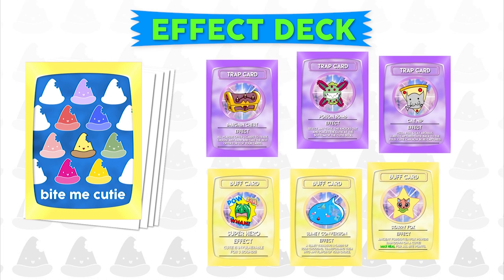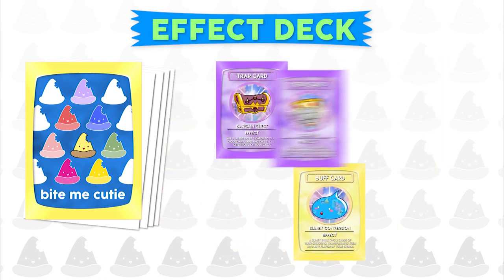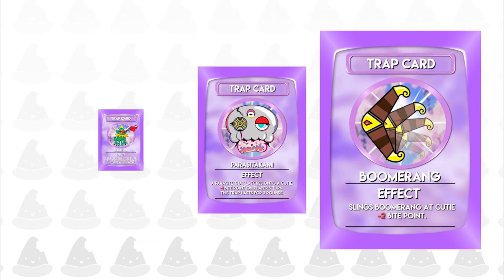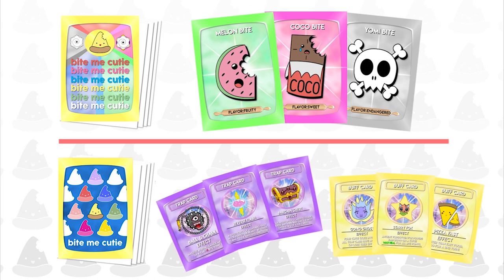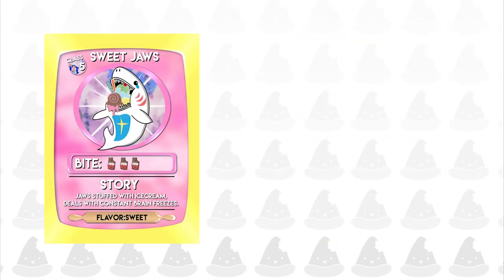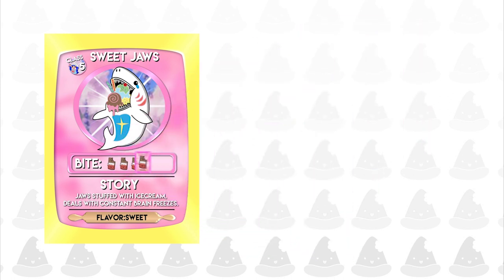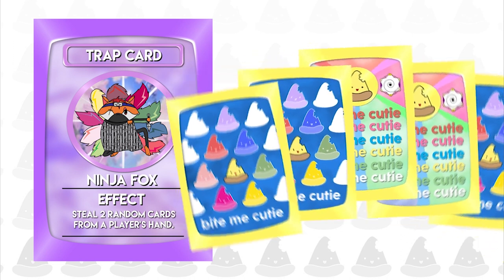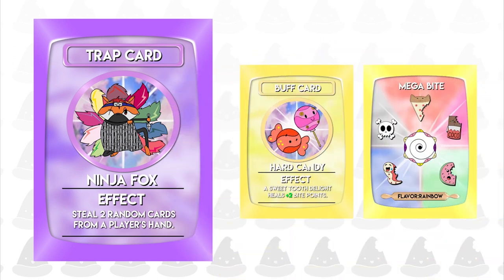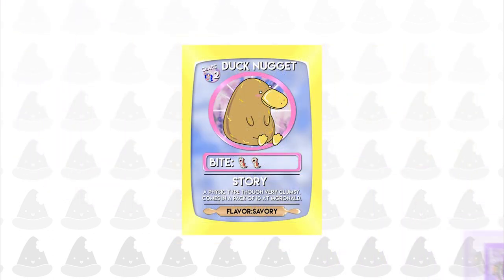Build teams, alliances, or make enemies — the choice is yours. But beware because it's a trap card. To play, you build your hand by drawing from both the flavor and effect deck. Need to collect a tasty sweet jaws? Feed it some coco bites for maximum affection. Have a bad hand? Ninja Fox has your back — steal two cards from your friend. Need to dodge a trap card? Going Ghost — let your cutie dodge a trap card.